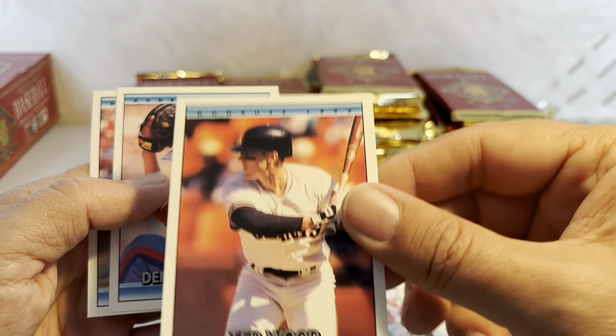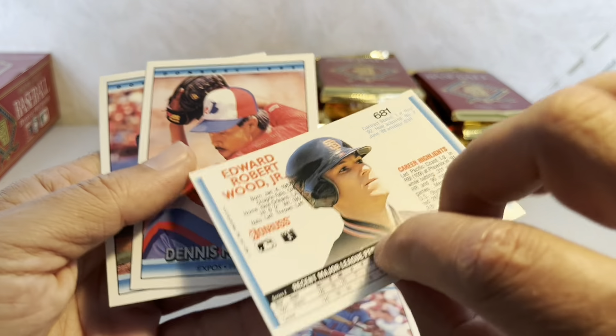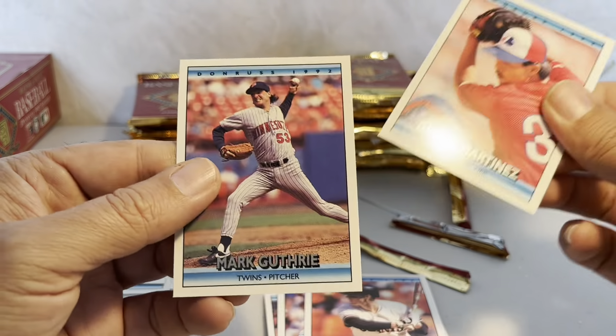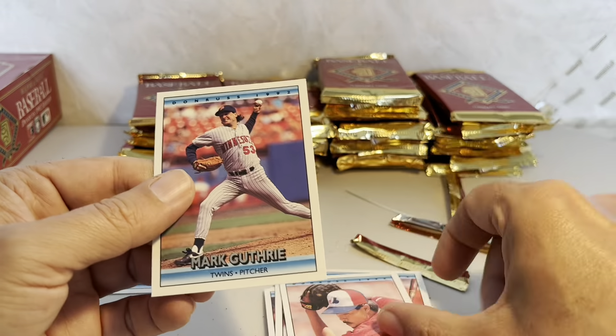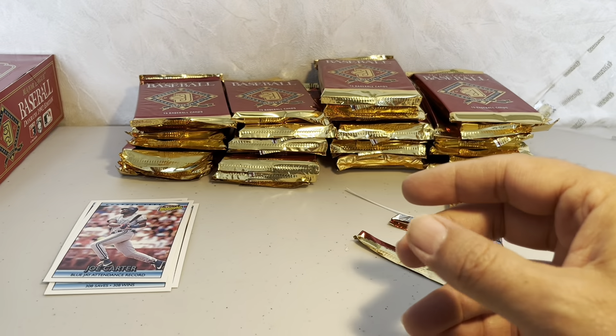There's Ted Wood, who many thought was going to be a great contact hitter — like a mini Wade Boggs. Then Denny Martinez — El Presidente, El Perfecto — for les Expos.